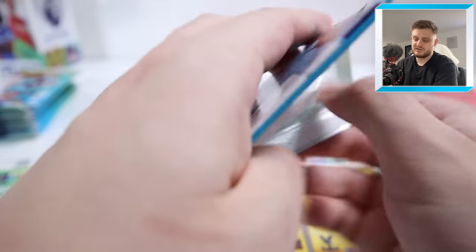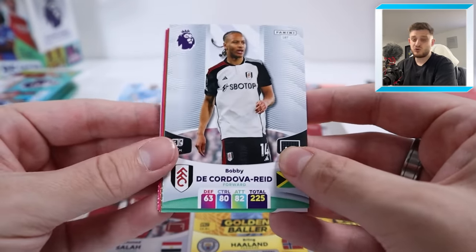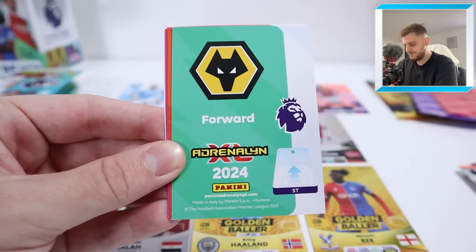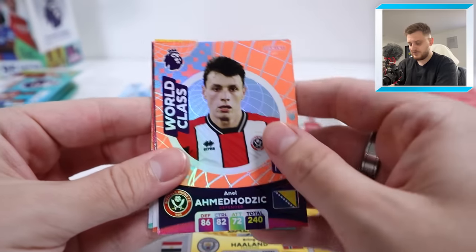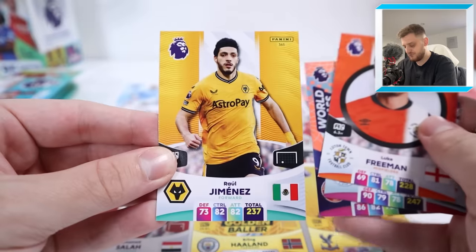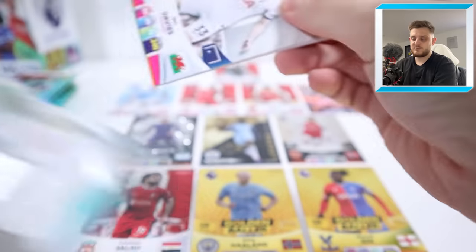I'm not too sure on Luke Shaw — pardon the pun. We've got Bobby Decordova-Reid, Joel Veltman, and it looks like four cards overturned again. We've got Ahmed Odzic, Lewis Dunk Powerhouse, Luke Freeman, and Raul Jimenez — obviously now at Fulham. Yeah, none of them safely get into the team. Next pack, come on, give us something we want to write home about.